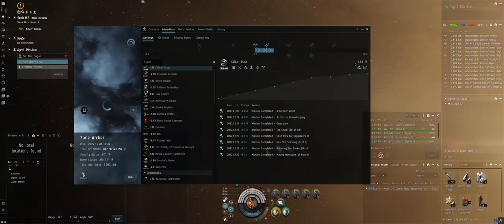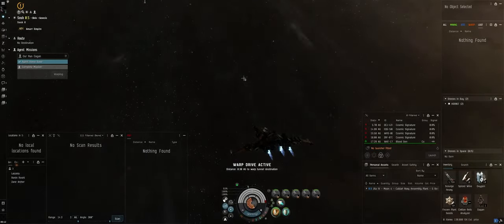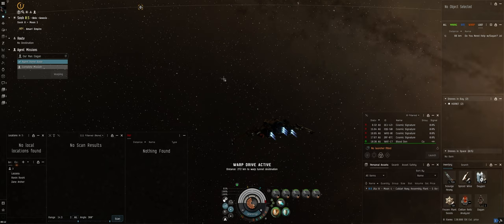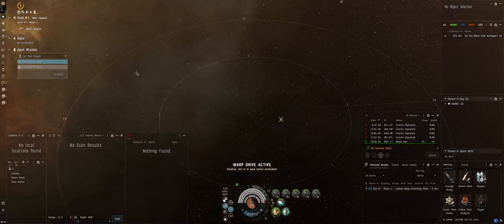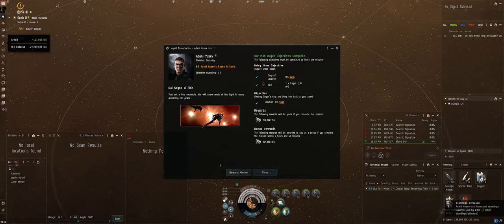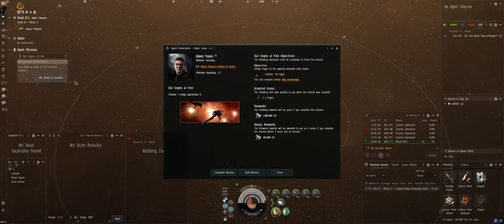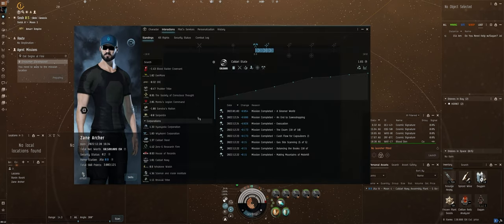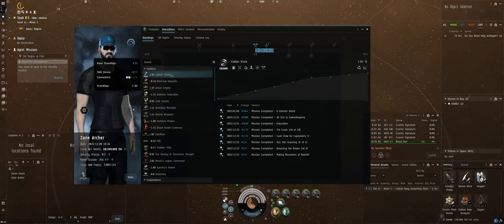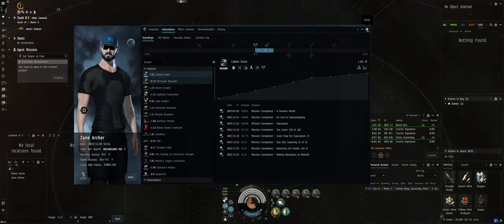Let's take a look at my standings again — still at 1.65, so keep that in mind and we'll compare after I get the standings reward. I don't remember if I get it on this turn-in or the next one. Complete — and get the next mission, the last mission. Warp to location, just need to check and see. I think that last reward was just the Sisters of Eve standings for that one.